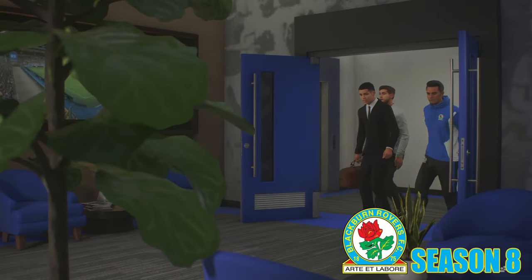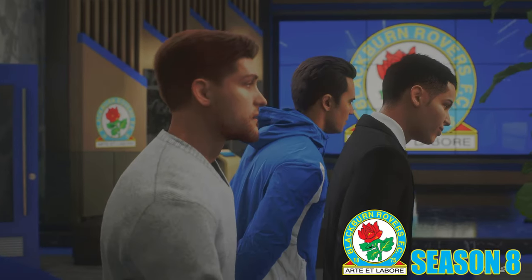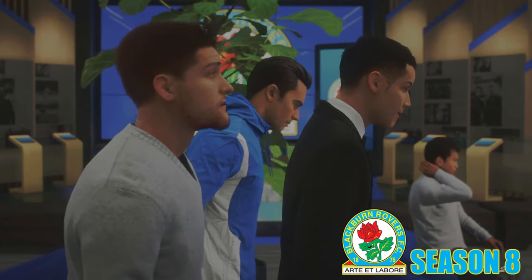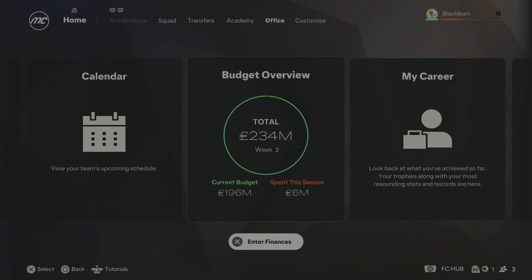Starting Season 8 with a massive transfer sale: David Washington has unfortunately left Blackburn Rovers — but it's an offer I couldn't say no to. He has left to go to Aston Villa for £200 million. We now have £196 million to spend on this Blackburn team in Season 8. I need to utilise this very well to bolster this squad — we need a new striker, but this allows us to spend a lot of money to upgrade the whole team. I'm really buzzing for this big shopping spree.